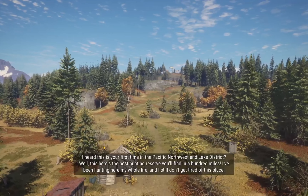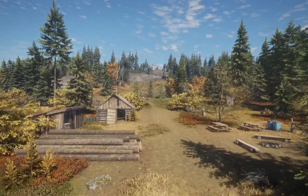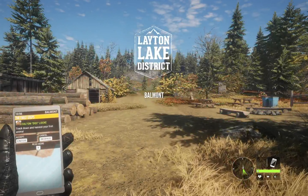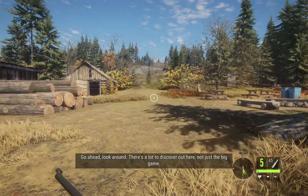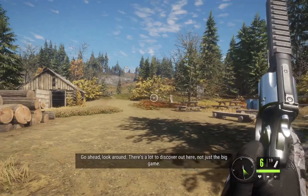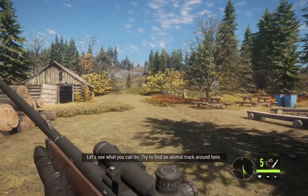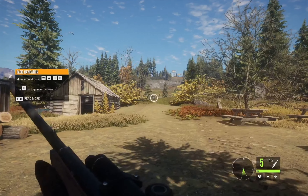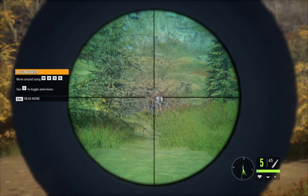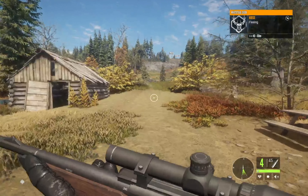Looks like we've already got a deer. Alright, I already know where our first animal is. We've got ourselves a nice revolver, a two-barrelled hunting shotgun, and a nice decent sniper rifle. The deer was right there - let's line up our shots. That shot should have killed.